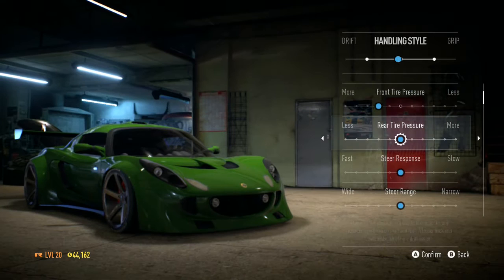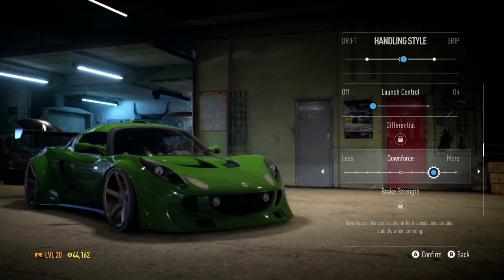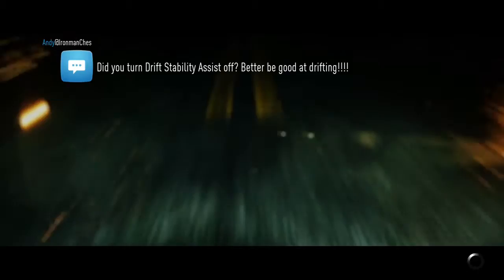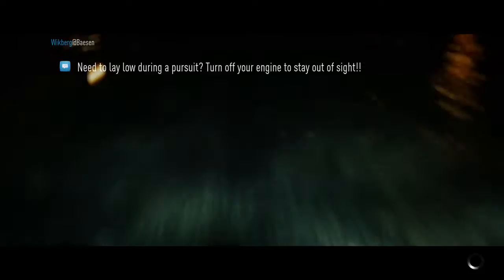399 horsepower is more than enough in this car, I'd imagine. Let's actually try and build a grip car - as scary as that sounds. Let's try and build a grip car. There's only one way this could really end - poorly, I'd imagine. Also, because I forgot about it last time, we are going to want nitrous. Time refill. So there we go, that is our Lotus built up. Hopefully it'll be alright. It's a Lotus kit car.